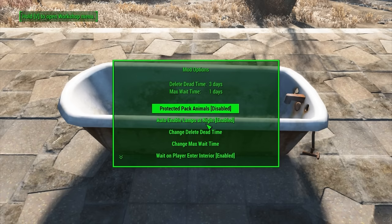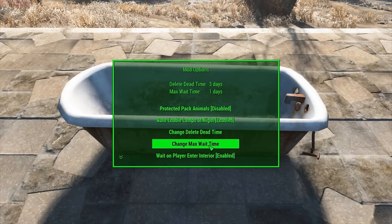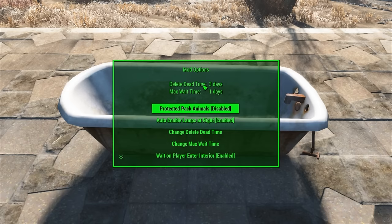Let's jump into options. Up at the top you're going to see two different times, and these are your delete dead time, which is controlled via this option here, and your max wait time, which is controlled by this option here. What these are is: once one of your animals dies, its body will remain there for three days. Also, if you go into a building, by default the Brahmin will not follow you, because they're Pack Brahmin — they're not exactly meant to go inside buildings, so they will wait for you where you left them when you went into the building, for up to a day. After a day, if you haven't gone back to them, they will automatically go back to their home settlement.